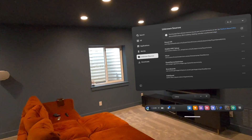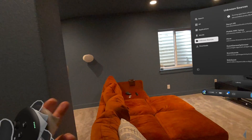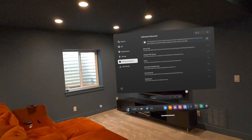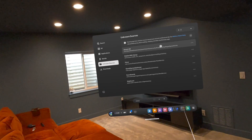I want to show you a cool new experimental app on Quest 3 that just came out. It filters your real-life view into kind of an AI art software. It's pretty wild. It works actually a little bit better than I was expecting, so let's get right into it and you'll see what I'm talking about.